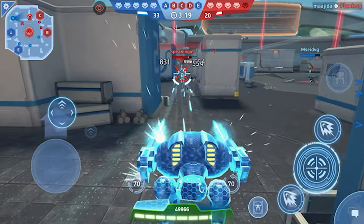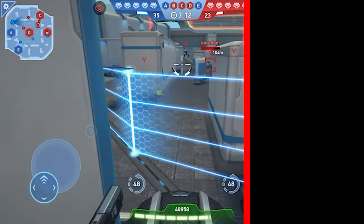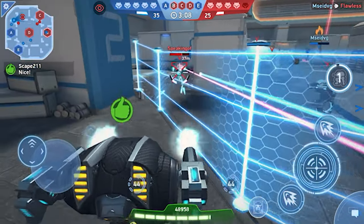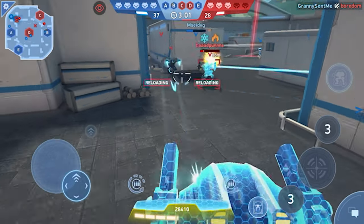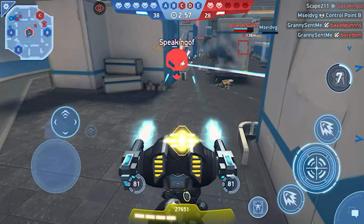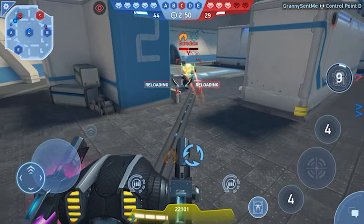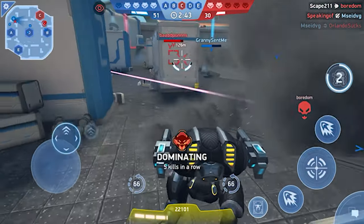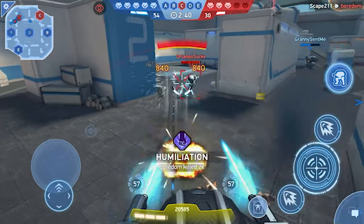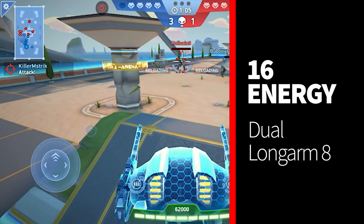Next up we have the sustained builds, and one of my favorites is the dual Pulse Cannon 8. You can also do dual Carbine 8, but it really depends on what you have access to. A lot of people at this point in the game if they're free-to-play may not have the Carbine 8s. If you do, they will probably be more damaging since they'll be at five-star right out of the gate. The Pulse Cannons are no slouches on damage either. I personally like the Pulse Cannon 8s on Juggernaut especially because that 60-meter optimal range is a great place for Juggernaut to be - he's big, he's threatening, so getting in close is what he does great.